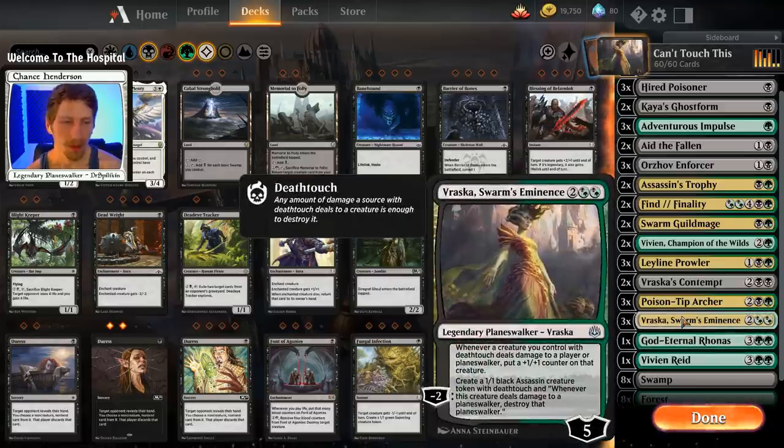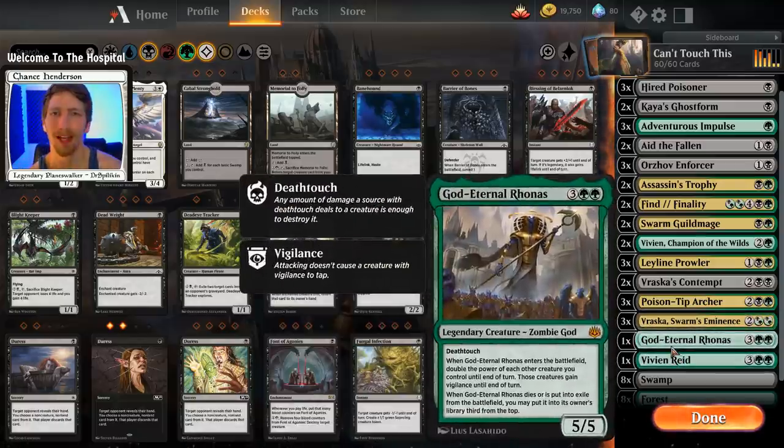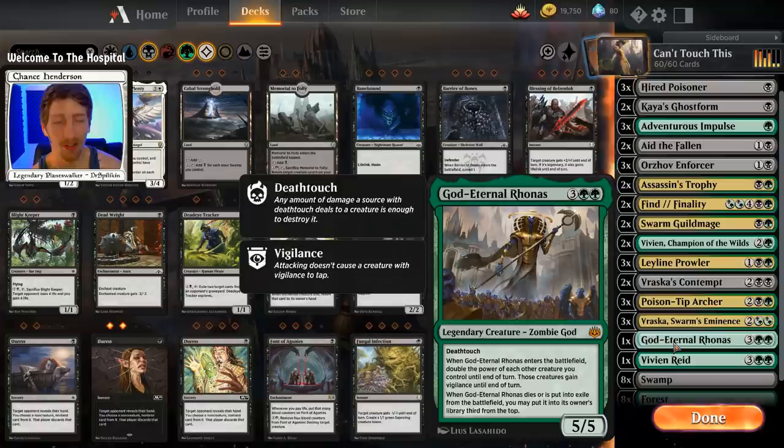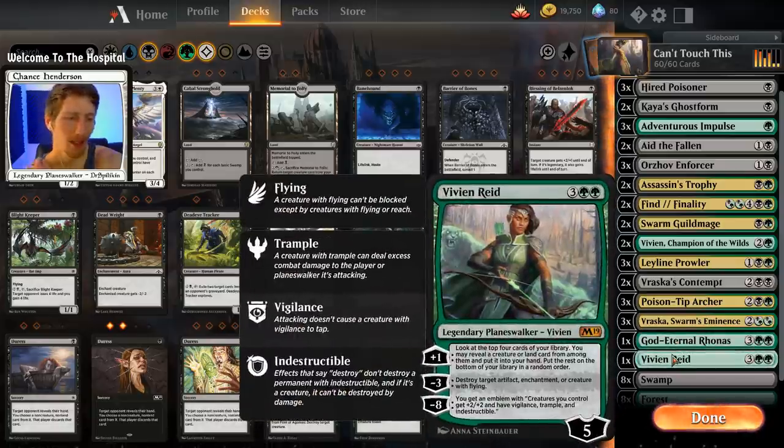We have one copy of God-Eternal Rhonas as an alternate win condition, since you can't always hit Vraska Swarm's Eminence. It's a 5/5 with deathtouch, and whenever it enters the battlefield it doubles the power of each other creature you control until end of turn — those creatures also gain vigilance. That means you can swing in with your deathtouch creatures and keep them back as defenders. Furthermore, as a God-Eternal, whenever Rhonas is removed from the battlefield — exiled or put in the graveyard — he goes back on top of your library third from the top.